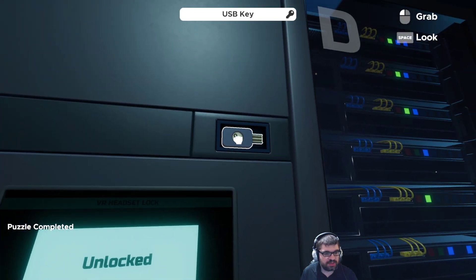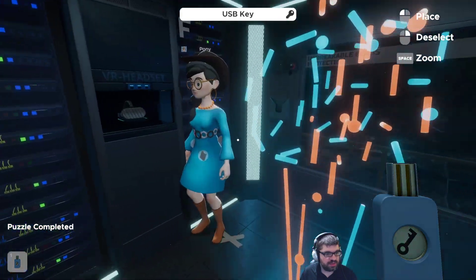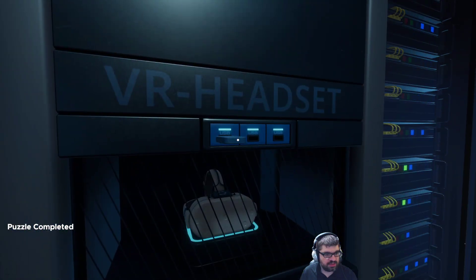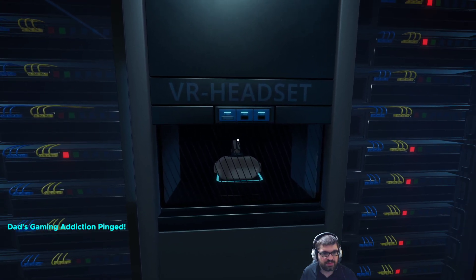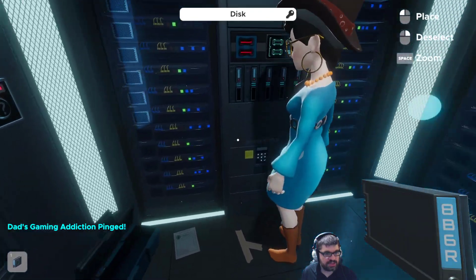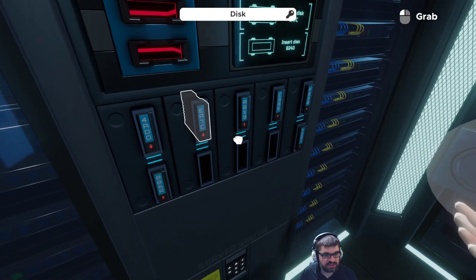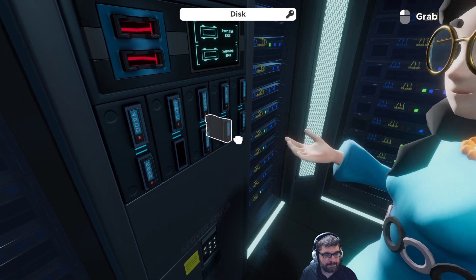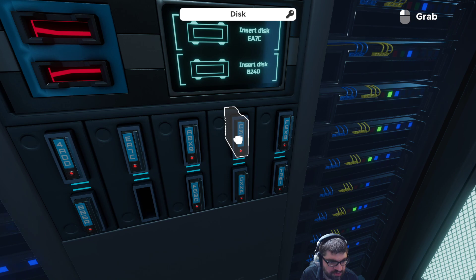Cool, there's a USB key. There's a USB slot here. The VR headset — I'm assuming we need a total of three in order to actually unlock this thing. Here's more discs — do they go in here? Yeah, I'm just putting every disc we find in. 2A3B's backup is 3B4C — did we find a 3B4C?